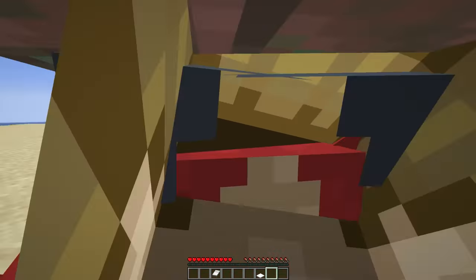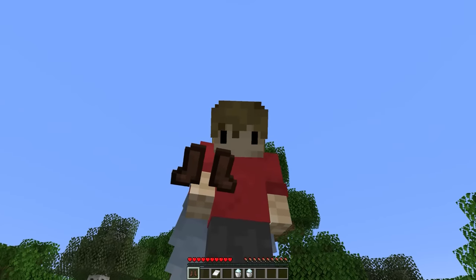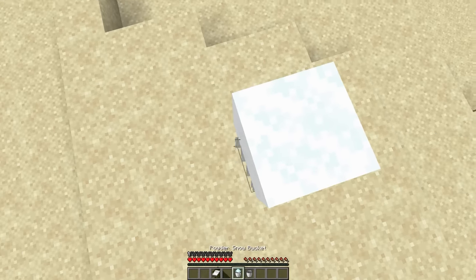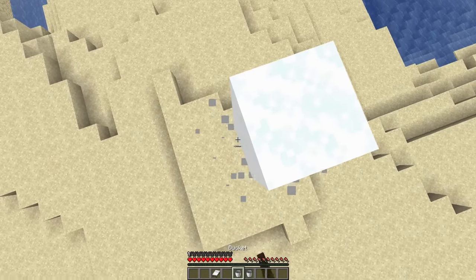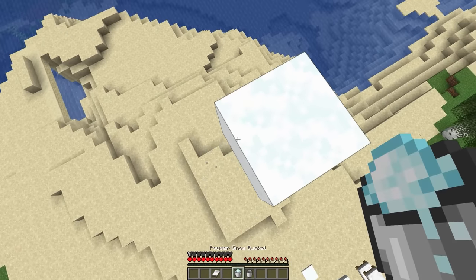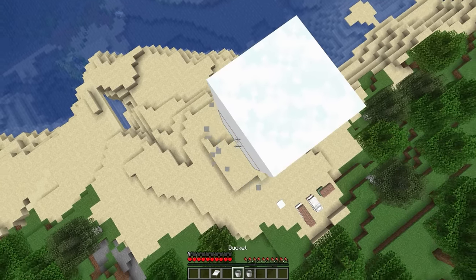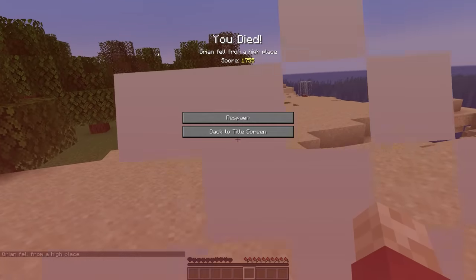It only works with snow blocks, but as you can see it's on exactly the same level. This just looks so weird — it might be useful for hiding your base. Speaking of snow, using leather boots and a couple of powder snow buckets, you're actually able to scaffold in the air with no trace whatsoever, because of your ability to pick it up with a snow bucket. You could use this as a clean way to get up to your builds without creating much mess — when you're done, you can just fall to your death.